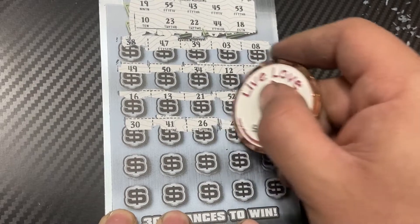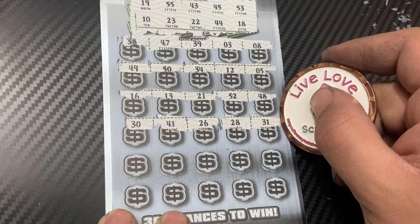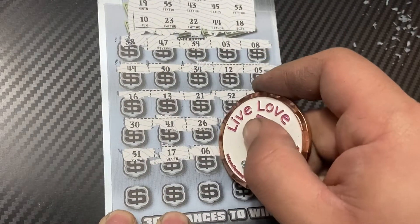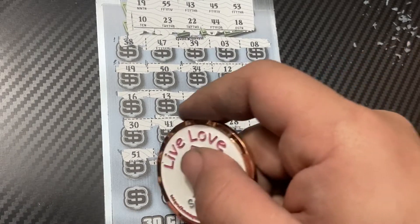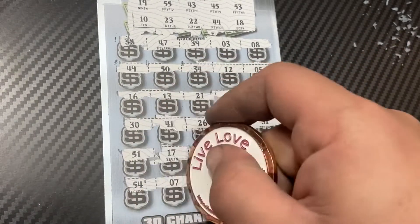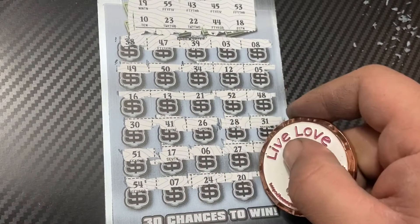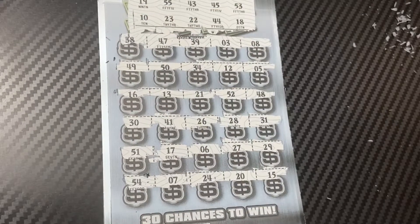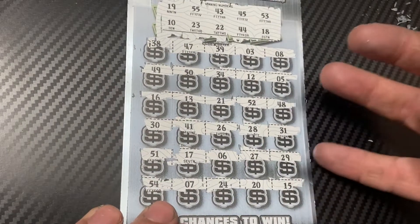Nothing yet. 28, a 31, 51. Nope. 17, 6, 27, 29. Last row: 54, 7, 24 — one off — 20, and a 15. 15. I don't think I see a win at all. Deesh. It's possible I missed something.